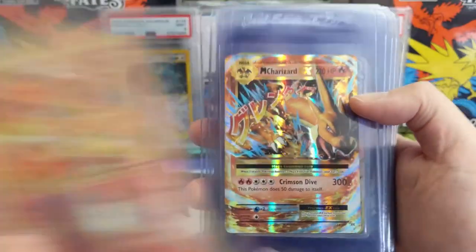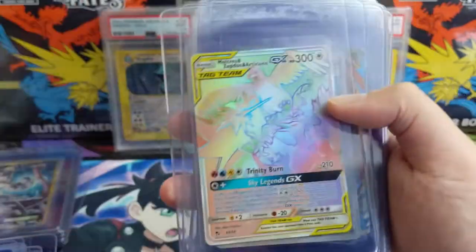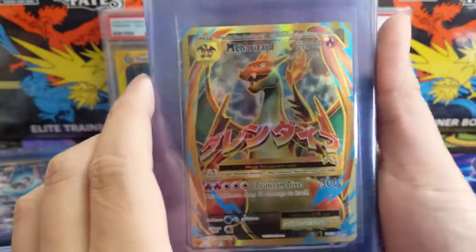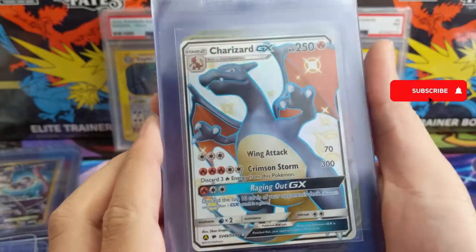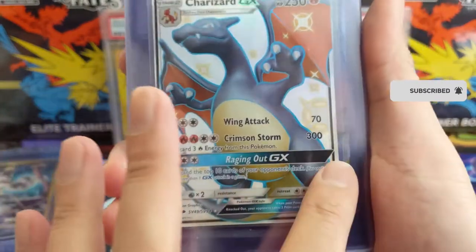Evolutions reverse Charizard — I believe this was also pulled on stream. Mega Charizard EX, another rainbow birds lady. Mega Charizard — very nice card, and actually this we did pull on stream as well, super excited to pull this. I do feel like the centering is not perfect — you can kind of see this edge is thicker than that one.